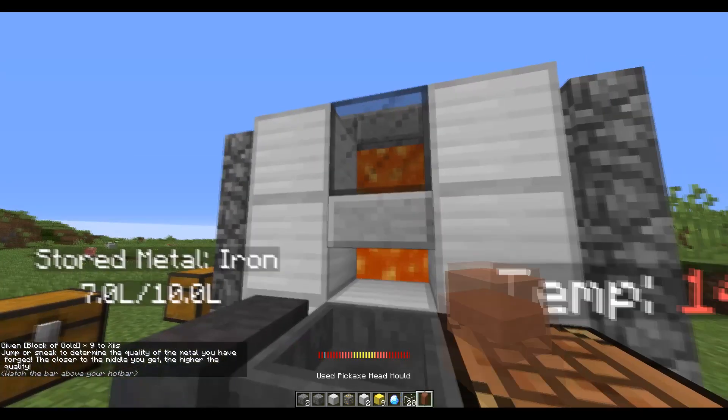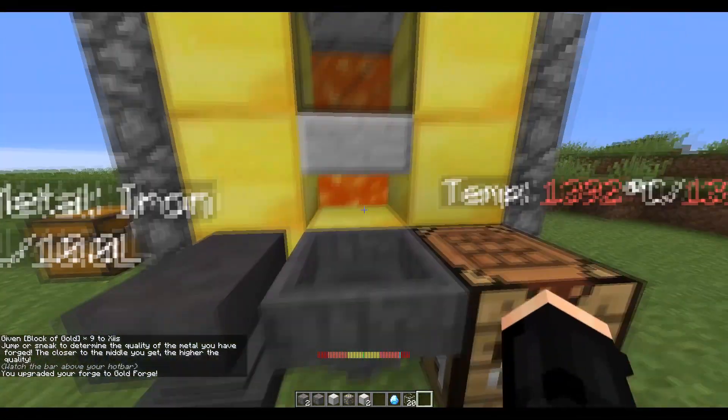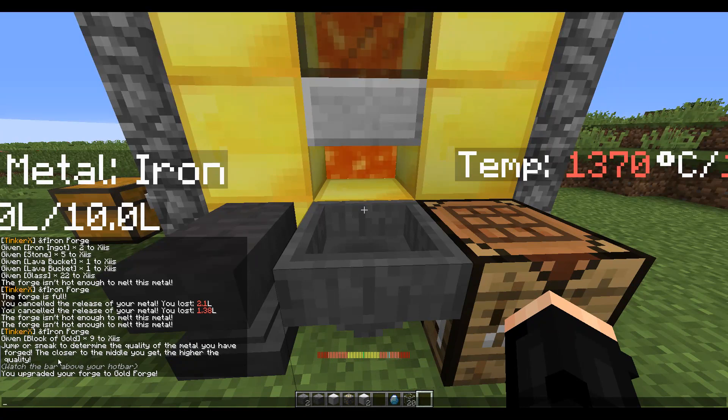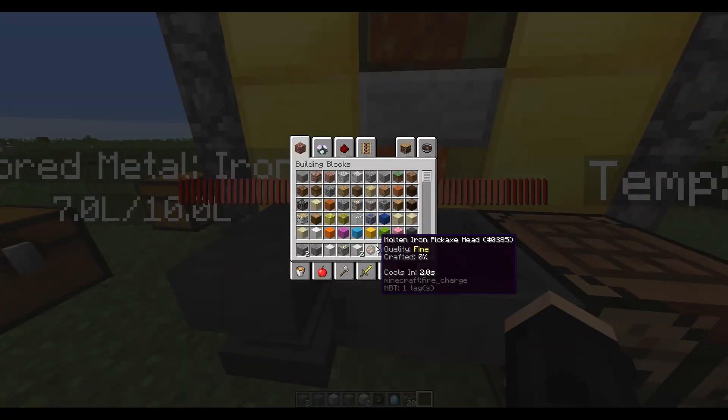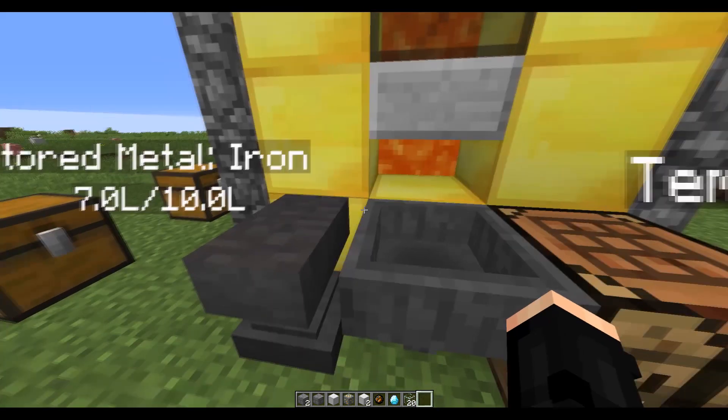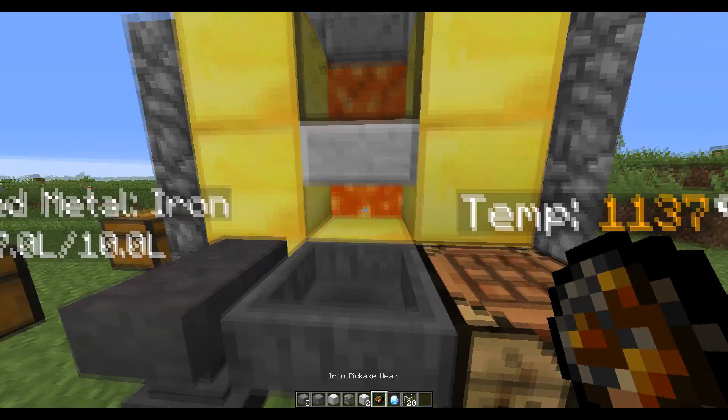Every time you craft, you have a little mini game. It tells you in chat what to do — you have to sneak or jump to determine the quality of the metal. A little blue bar moves along and you want it to reach the middle. I just missed it, but it was fine — and now it's turned into an iron pickaxe head. As soon as you craft an item, you want to put it onto the anvil.